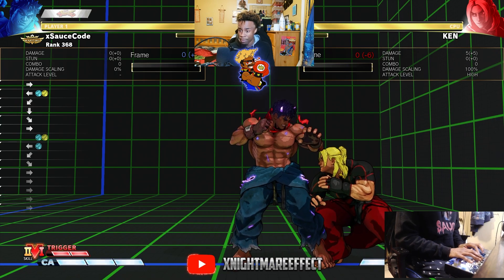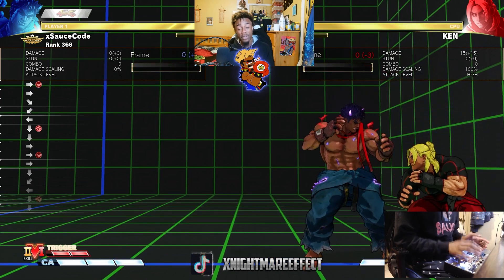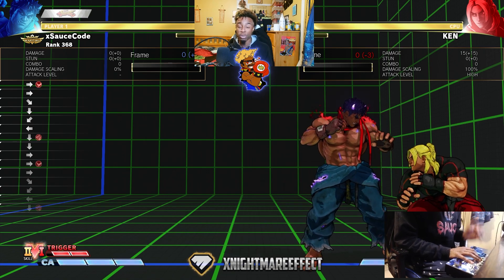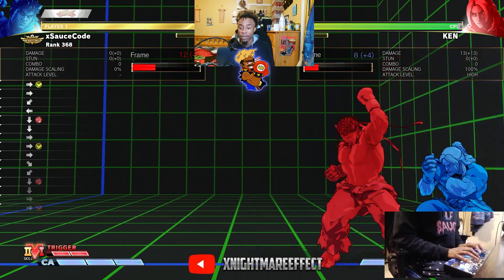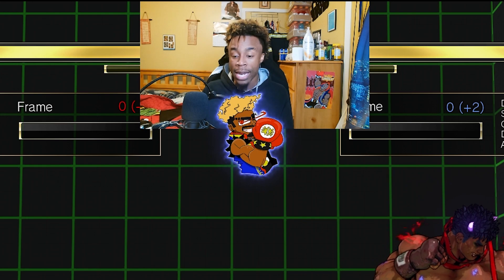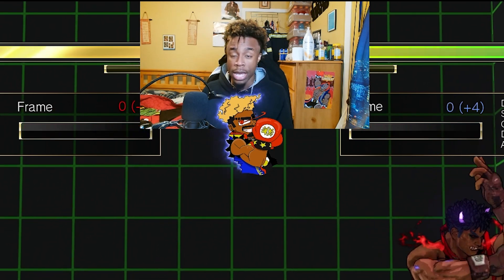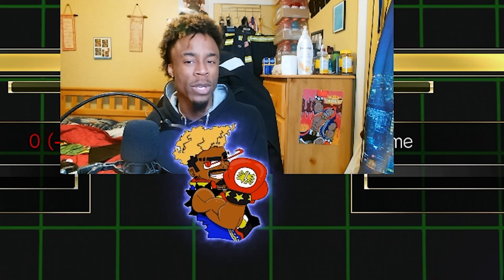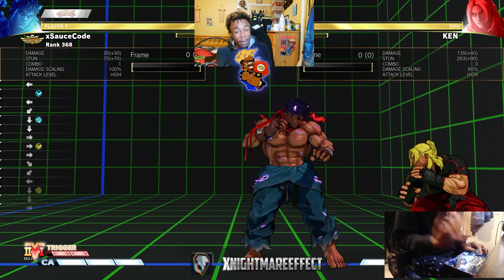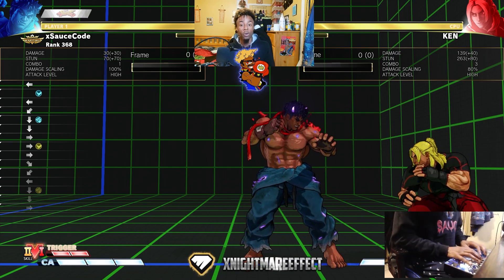Kage actually has a red EX fireball which is a multi-hitting fireball that's also plus six on block. You have heavy tatsu which is plus three on block — it has a long startup meaning you can interrupt it, but it's plus on block if it gets through. You have medium stomp which is negative two — it has a slight gap where if they try to jab they can get counter hit and you can confirm it. Light is a true string but it's negative four. So the rushdown mind game is: either you're going to respect my heavy tatsu, or you're going to get hit with the medium.